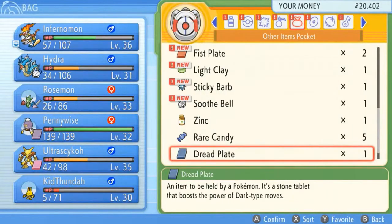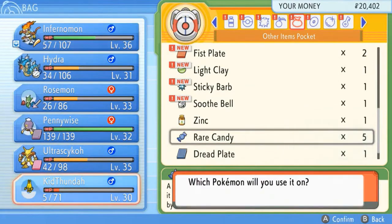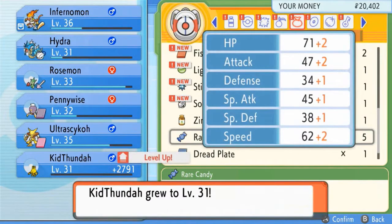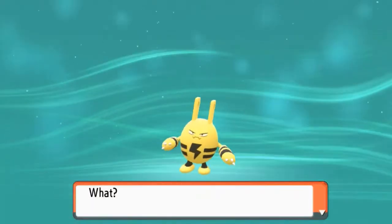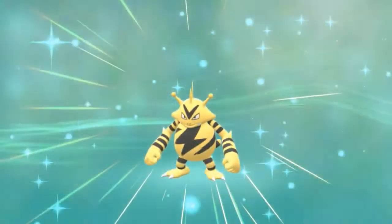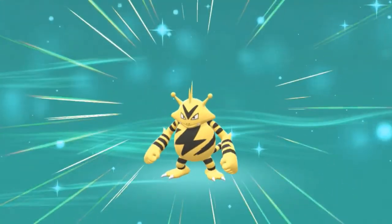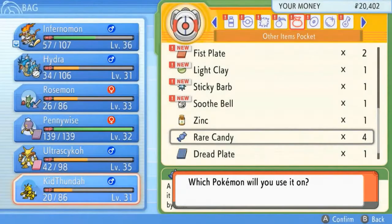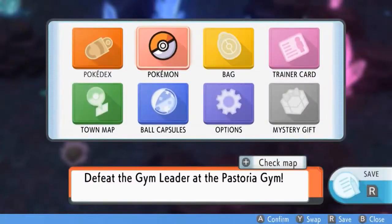I'm going to be selfish — let's go ahead and give it a rare candy. One rare candy — bam, say hello to level 31! And just like that, we are evolving Kid Thunder! If you guys didn't know, this baby Pokemon alongside Magby can evolve at level 30, not through happiness. And there it is — say hello to Electabuzz Kid Thunder number two!